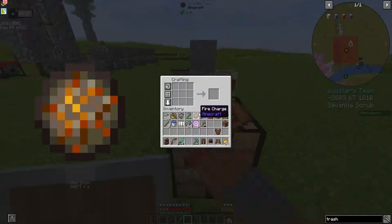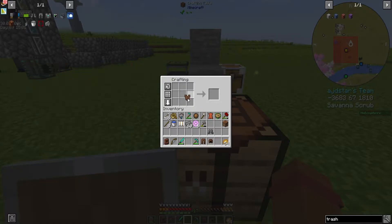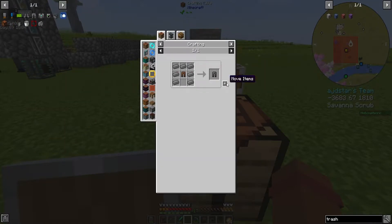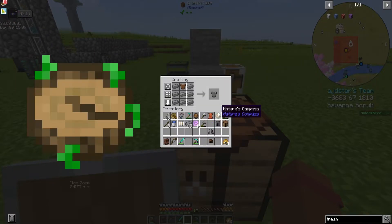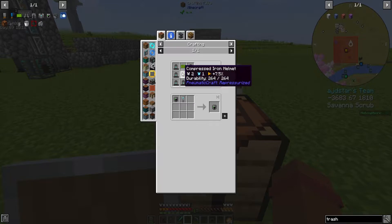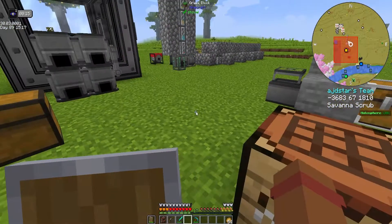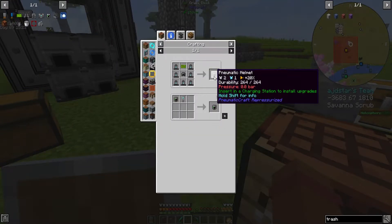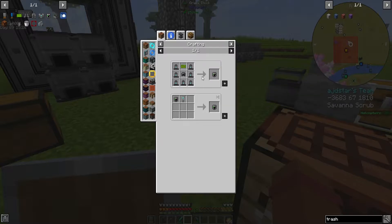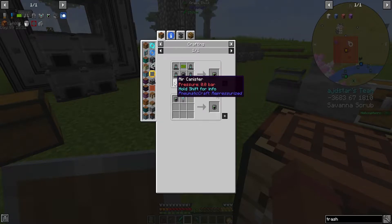So after this, the next step is to make it compressed. Now that we have the compressed armor, we then do the last step - and that's making it into pneumatic armor. One, two, three, four, five, six, seven, eight, nine, ten, eleven, twelve, thirteen, fourteen...